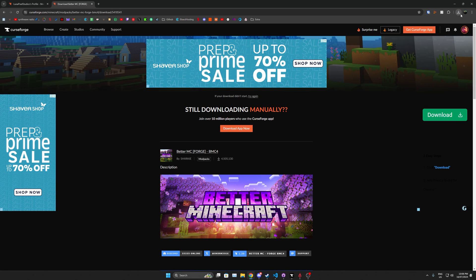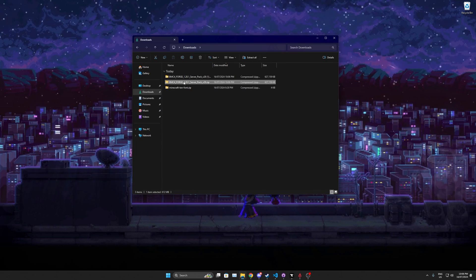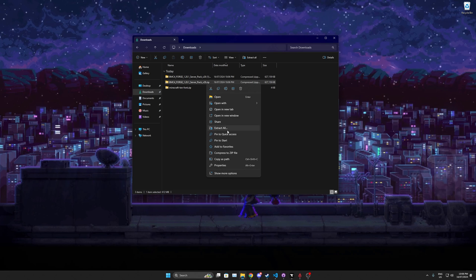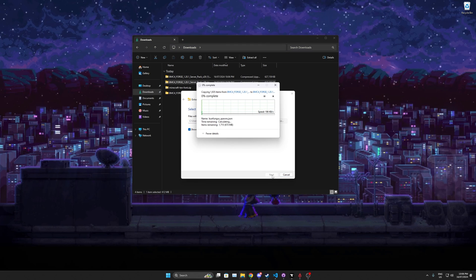Once it's done downloading, minimize everything, go to your Downloads folder, and find the server pack you downloaded. Right-click it, click Extract All, and extract. You don't need any extra software — this is built into Windows. If you're on Linux or Mac OS, this may not work — this guide is basically Windows only.